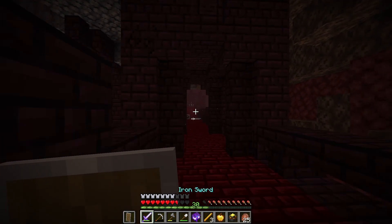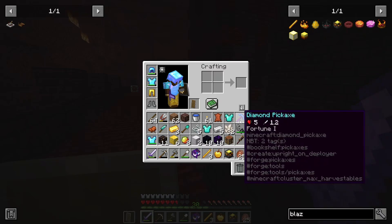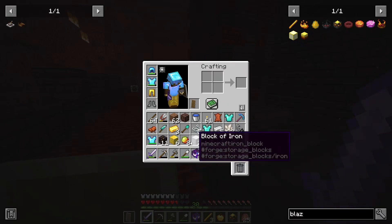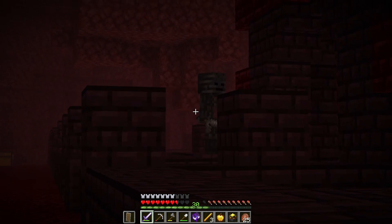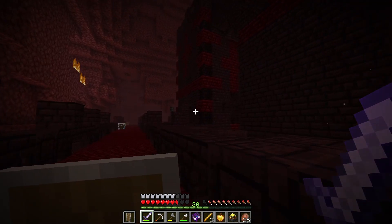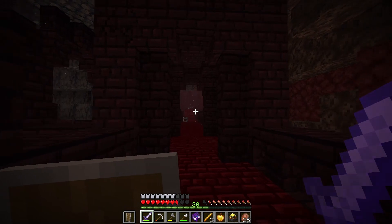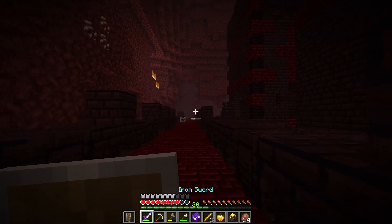I managed to get one but there's also crazy loot — like, what is this? I've somehow got loads of diamonds, and there's an ancient tomb. I don't know what to do with gilded blackstone either. I'm terrified — a lot of this is going to get cut because I've been screaming. I'm whispering for some reason. I think the safest option is to cut back when I am safe and sound.